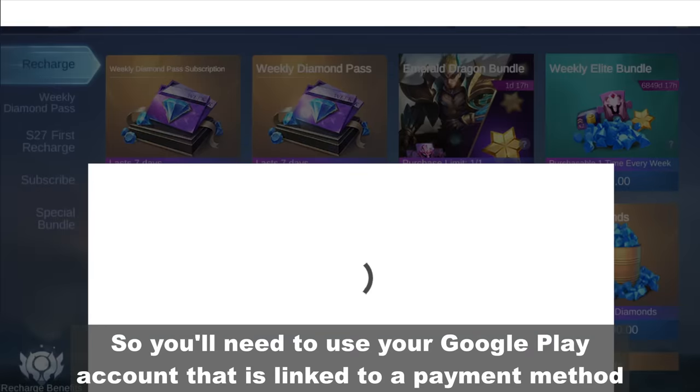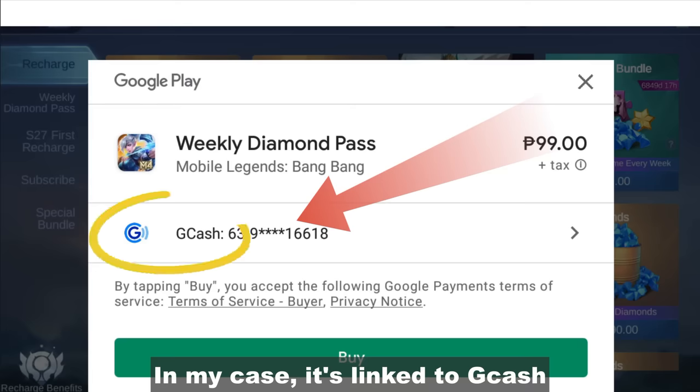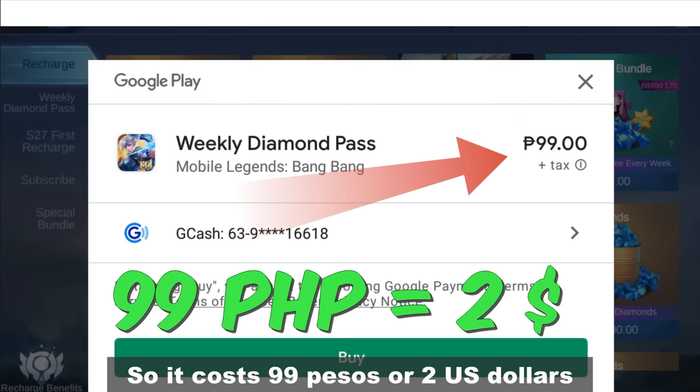So you'll need to use your Google Play account that is linked to a payment method. In my case, it's linked to GCash. It costs 99 pesos or 2 US dollars.